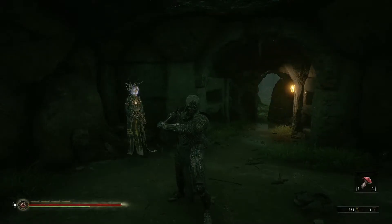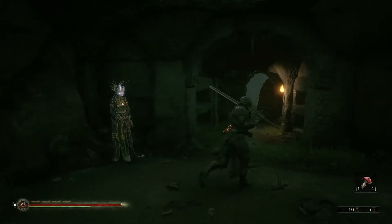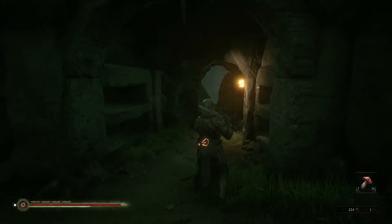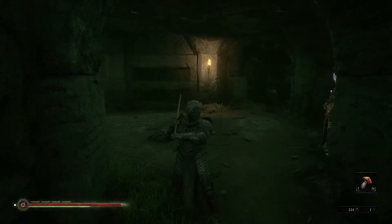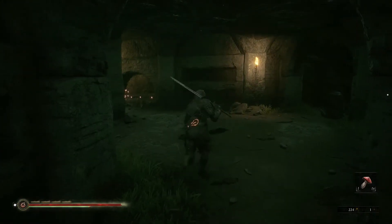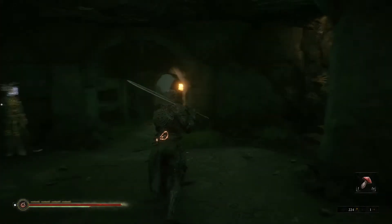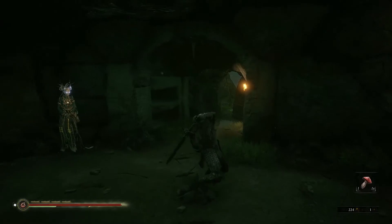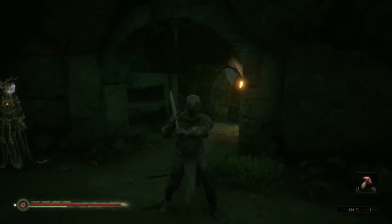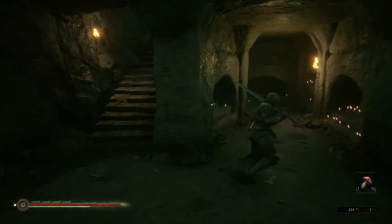Hello everyone, this is Sick Trickster, member of the Backup Squad. We are back for part two of our let's play of Mortal Shell. Last time we fought Grisha the Beast over there — that was the boss. We found this shell right here, Solomon the Scholar. Today we're gonna see if we can find a new weapon, looking for something a little different than this sword, and perhaps fight another boss if we can find one in time.